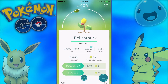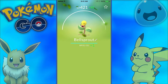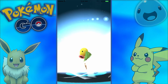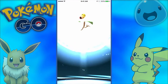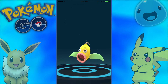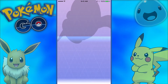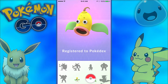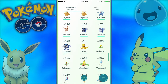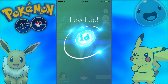Bellsprout — I'm pretty excited for this one. We'll power him up once and then evolve him. This should make a pretty good whatever Bellsprout evolves into, because 400 CP Bellsprout is already pretty good and we're evolving it. What is it called? 660 CP — Weepinbell! Very nice. Tentacool — wait, oh! Level 16! We got some great balls, potions, and raspberries.